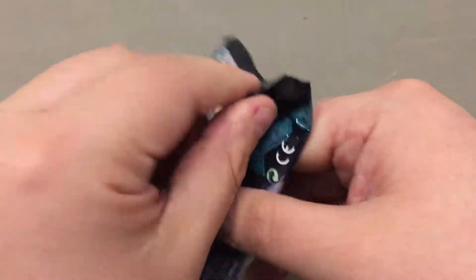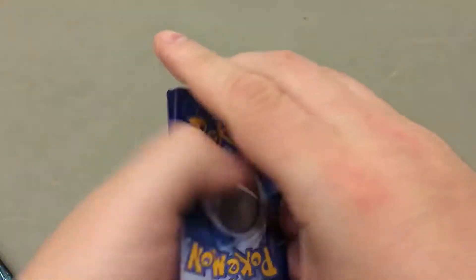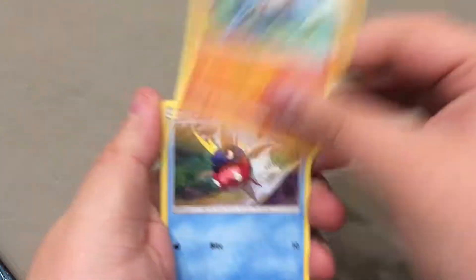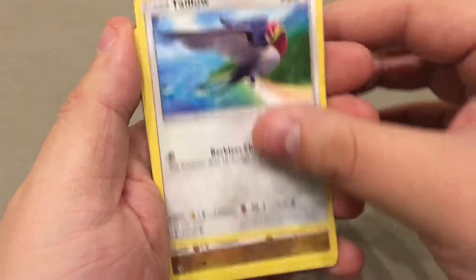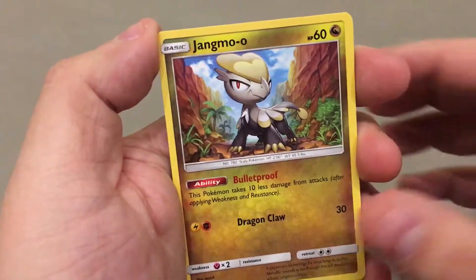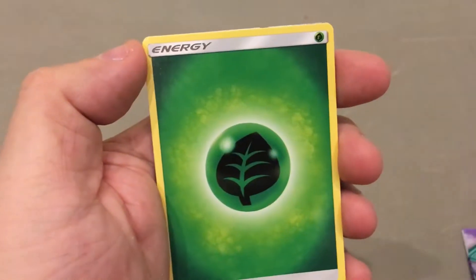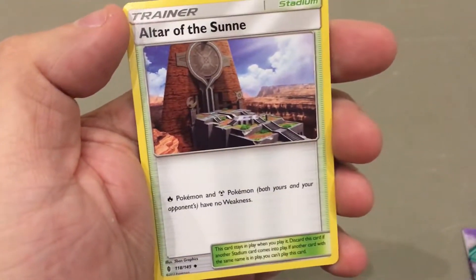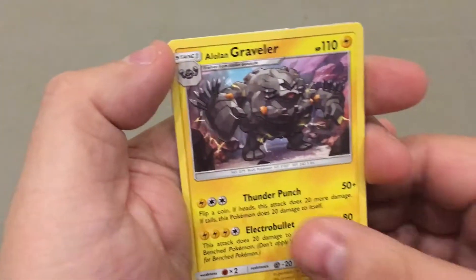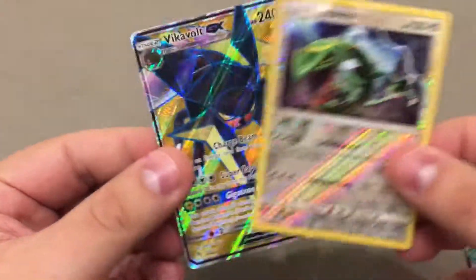Let's go ahead and open up the second pack. I've actually already opened these prior to recording the audio for this video, so I know what I get, but that's okay. Barboach to start things off, Carvana as our second card, Talo with Reckless Charge, Jogmo-o with Bulletproof, Della Bird with all the presence — that card did a lot of work in the pre-release. There's Matang. Altar of the Sun, a really cool stadium card. Alolan Graveler — had a friend play that card in the pre-release and absolutely dominate with it. Rayquaza, an amazing card with Turbo Storm.